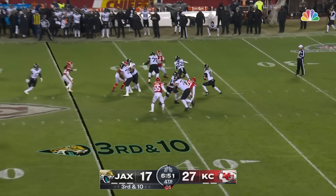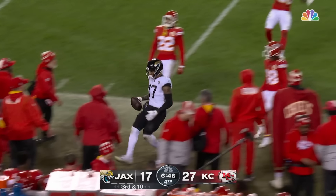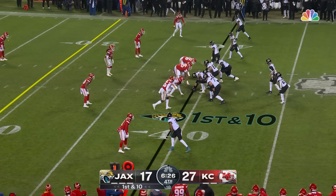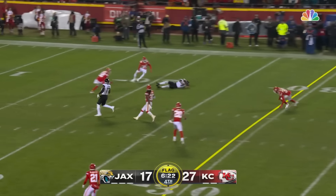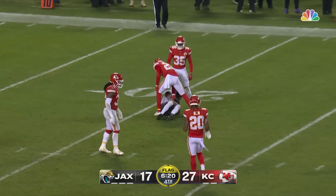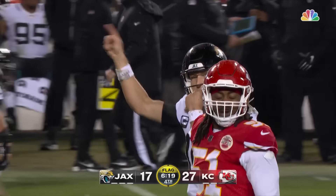Low snap, Lawrence has it, throws underneath to Ingram — he'll get the first down and some more. 25 to go, offside. Free shot here for Lawrence — pass is caught right around the 20 yard line. Zay Jones brings it in sliding.